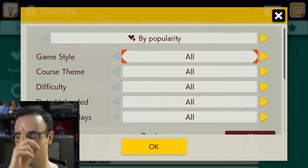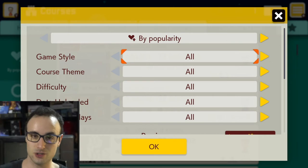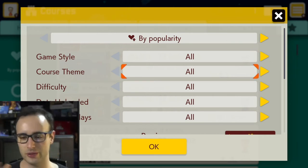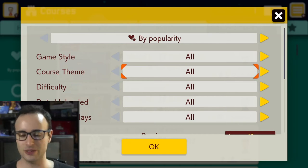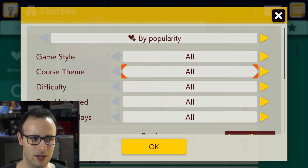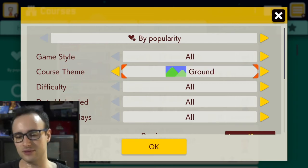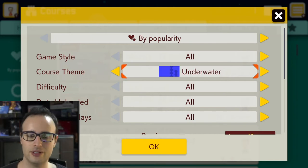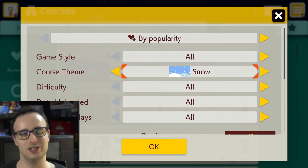Collecting coins is important — it's not just for show, it actually matters in Story Mode. But that's covered in a separate video. As for course themes, you can play levels themed on the ground, in the skies, underground, in the forest, underwater, ghost houses, the desert, airships, snow, and castles. Everything that might remind you of Super Mario is here.